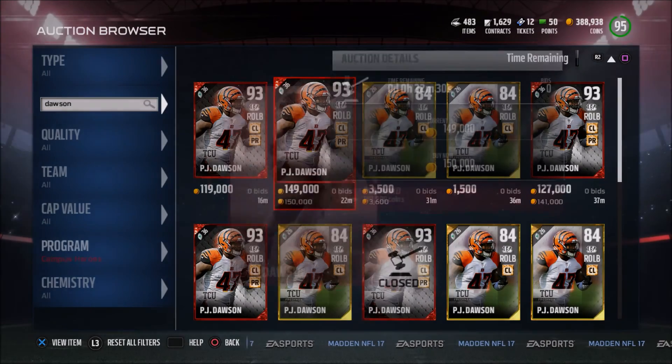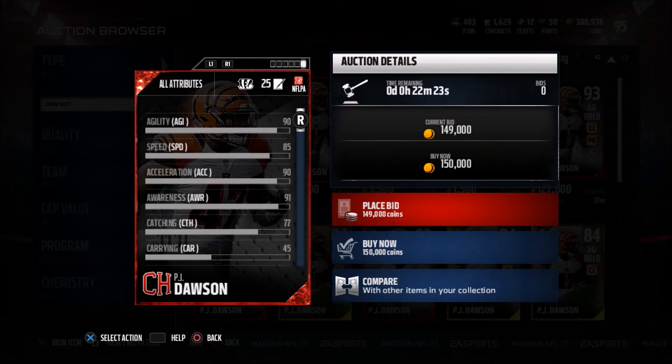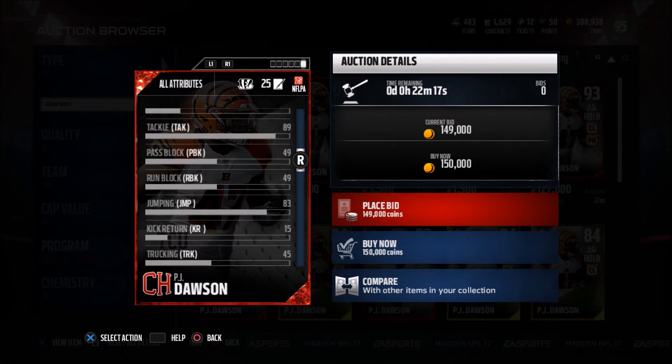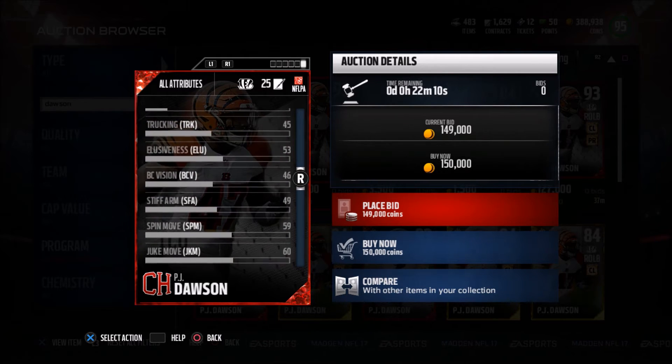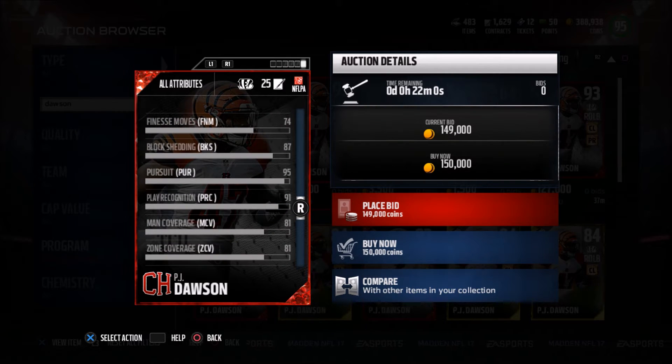Apparently somebody bought this P.J. Dawson and is cock-blocking me. Let's look at some of his other stats — his coverages and stuff like that. 90 accel, 77 catching. He has 89 tackle. 6 foot with 83 jumping isn't that great, so I'm not really sure — I don't think he's a great user by any means. But if you want to just sit him in the middle of the field, he's probably good enough to make some plays. He has 89 power moves, 74 finesse move. If you move him to outside linebacker in a 3-4 or blitz your outside linebacker in a 4-3, subbing him in, he should do pretty well.